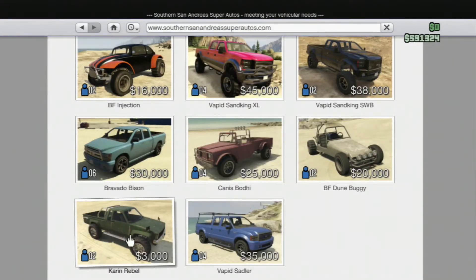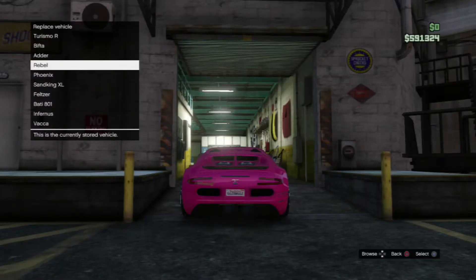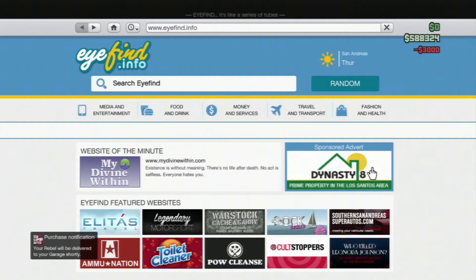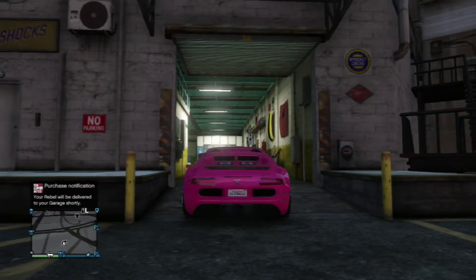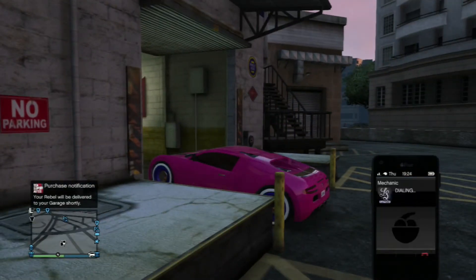You want to get the Karin Rebel — it's only three thousand dollars, but you have to buy the Karin Rebel every time you do this glitch. Once you've purchased it, back out of the internet, go back to your phone, go to your contacts, and then call your mechanic and call up the Karin Rebel.